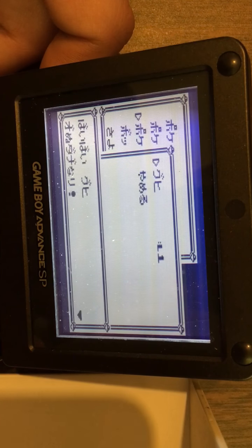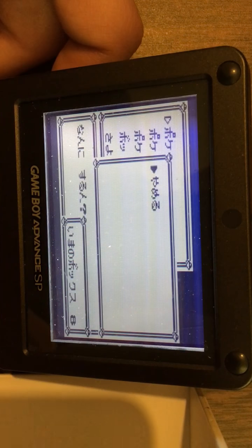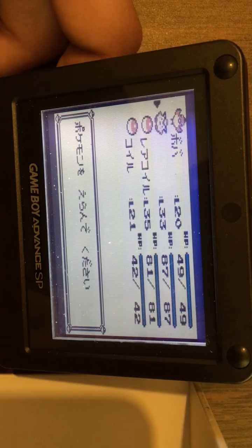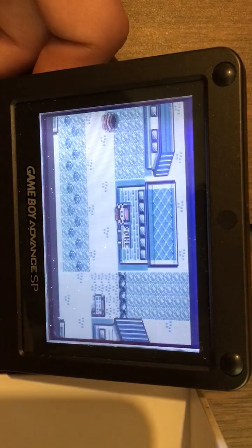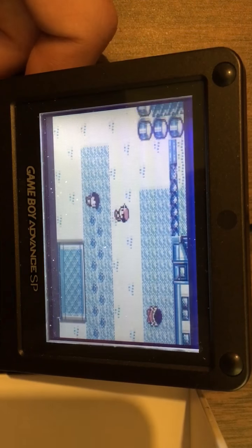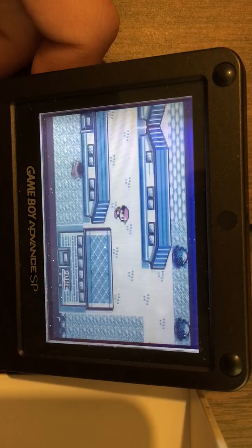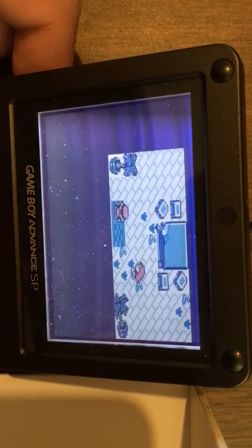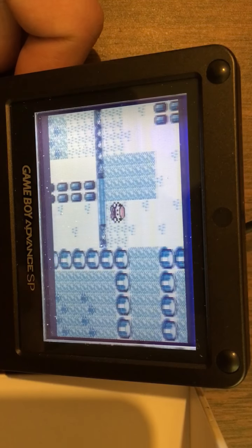So I just deleted my MissingNo. Now I've got a Q there. Let's just assume it has the same functions as Q. Now I'm taking my no-name Pokémon to the Day Care. Let me see if I can get it back to normal.